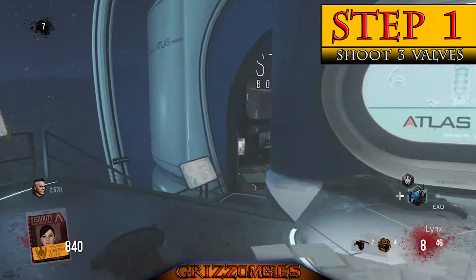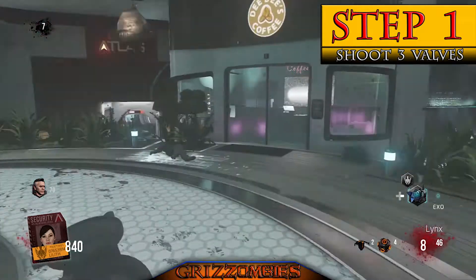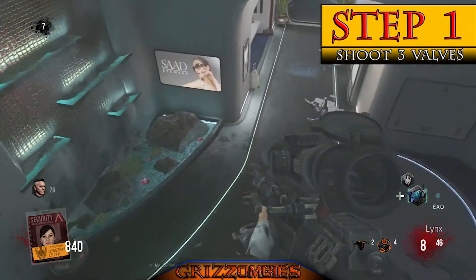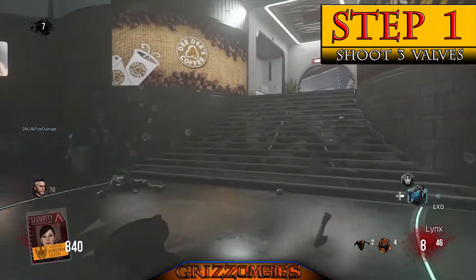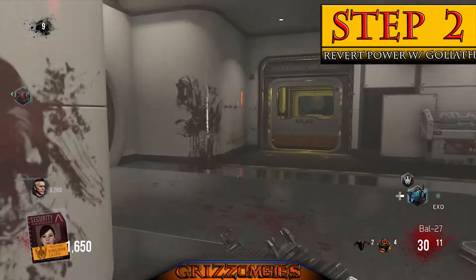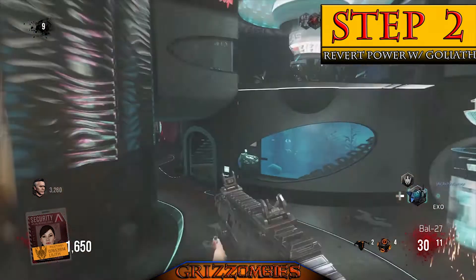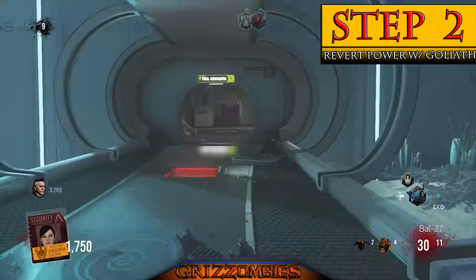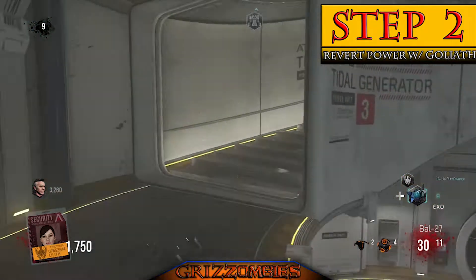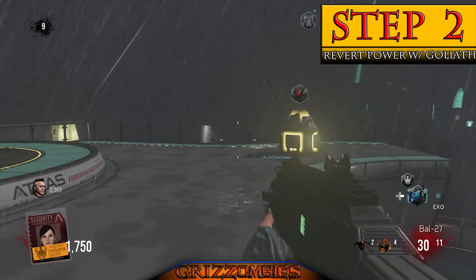Oz says he wants all the facility's power routed to his room. To reroute power, we have to turn off security from the outside. You need to open up the lounge and head to the air dock. When you push X on the door it allows you to start decompressing — the room fills with water so you can walk through it.